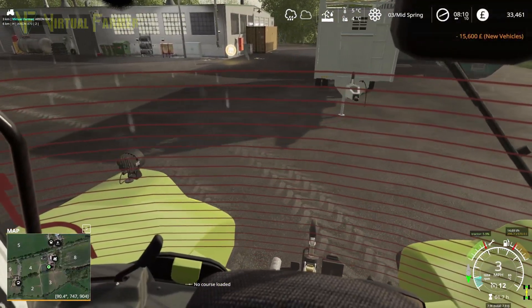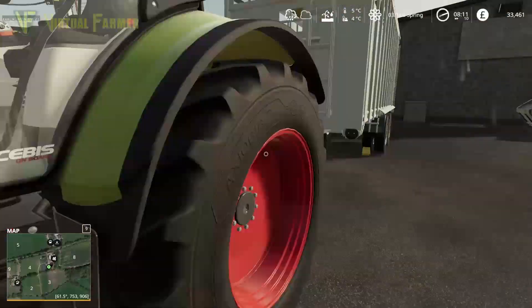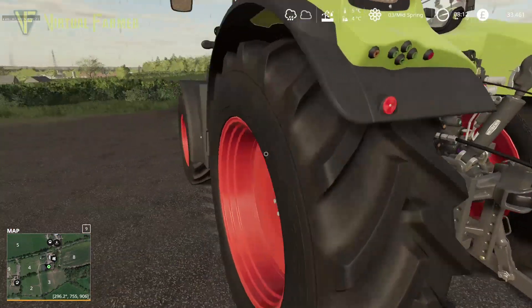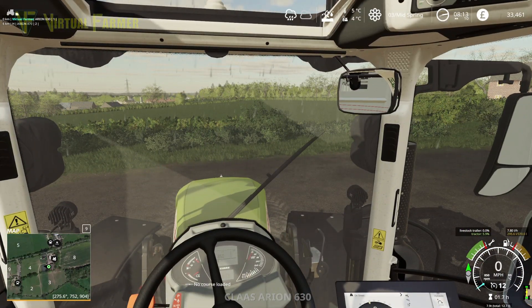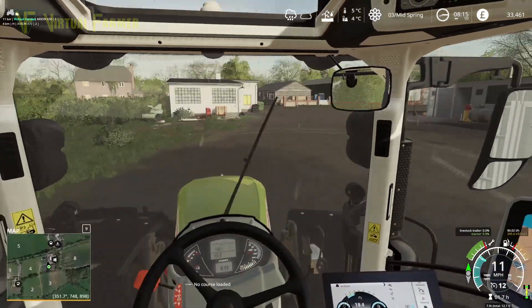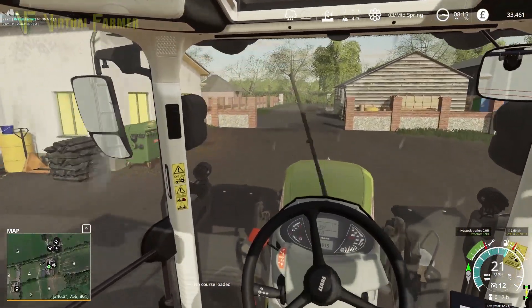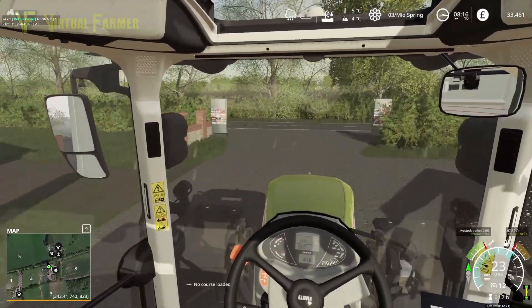I do want to buy some bales, but the trouble is at the moment we can't because if we buy bales in the rain they will get damaged, so we're going to wait till the rain stops. We've got those hooked up — there we go. We're going to head to the animal yard. Marwell has this issue where the shop is marked as an animal dealer, but the actual animal dealer is over that way, so let's head over there and grab some animals, probably starting with the sheep.